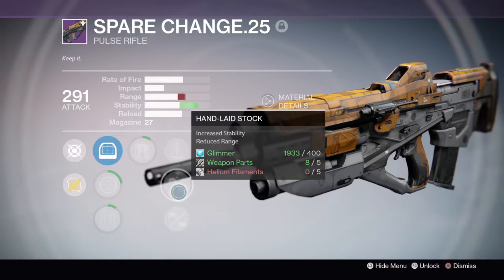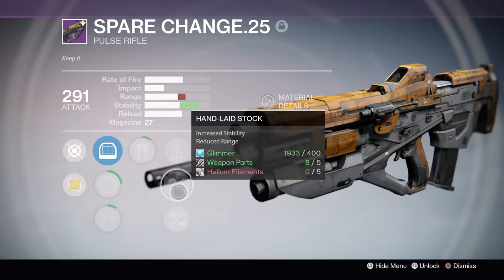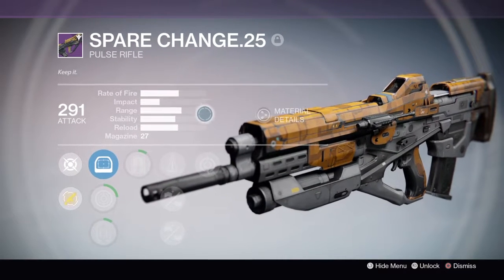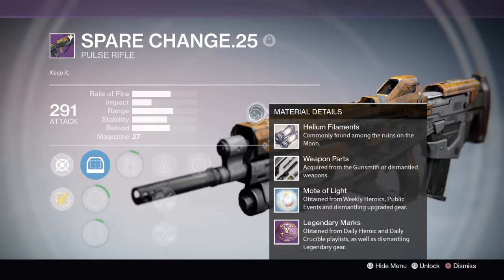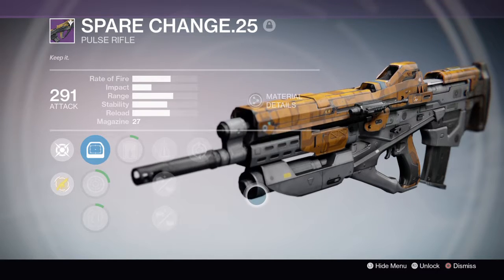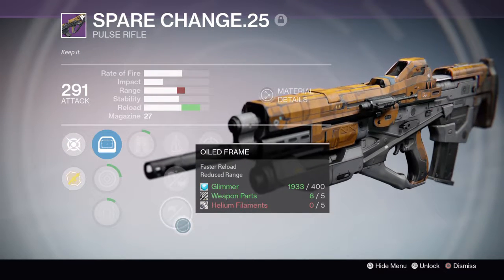Hand laid stock increases stability but reduces range. I would say this perk is okay, because I don't care for range on pulse rifles — I only care about stability and the impact. Impact is usually one of the best things for a pulse rifle. So I would say this perk is okay.